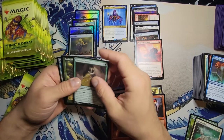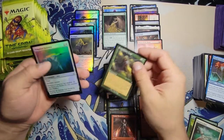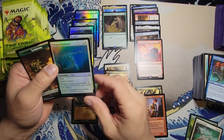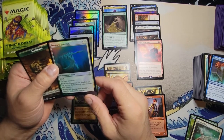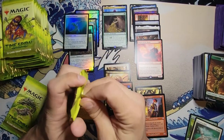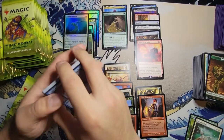Thelanite Hermit — pretty good, it's alright for all your Saproling needs. Evolutionary Leap — pretty good. And a nice foil right there. Temporal Isolation: flash, enchant creature, enchanted creature has shadow, prevent all damage that would be dealt by enchanted creature. Interesting.